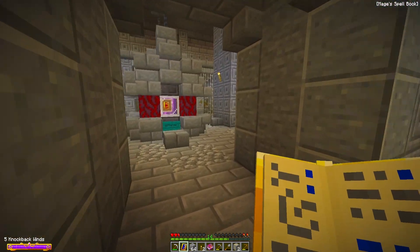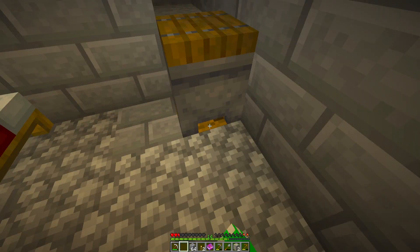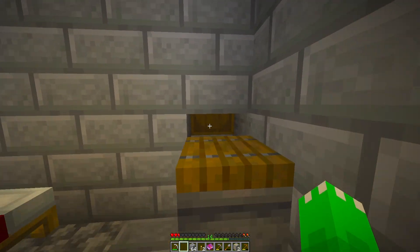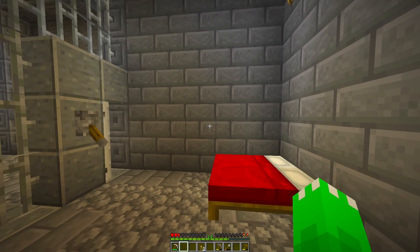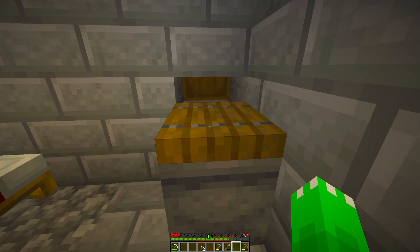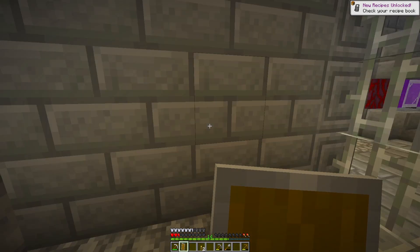Let me go ahead and store everything in my cell so that the wizard doesn't go asking questions. I'll grab the barrel from down here, put it up here, and hide it right there — perfect. Now I need to make one more thing: a little bit of iron armor. Also, I'm definitely making a shield. Now I think it's time to go figure out what's in the rest of those rooms.